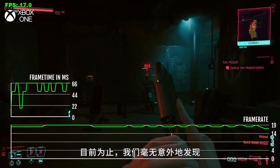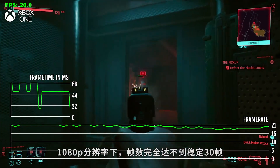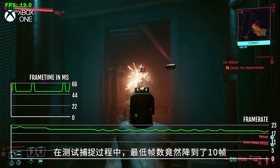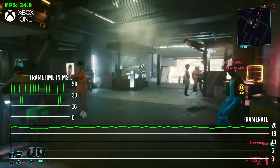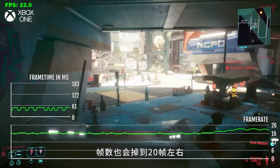This far, we've discovered that, unsurprisingly, the base Xbox platform is in incredibly rough shape. It struggles to hit 30 frames per second at 1080p resolution, and it's dropped as low as 10 frames per second during analysis capture, which is just absolutely insane.